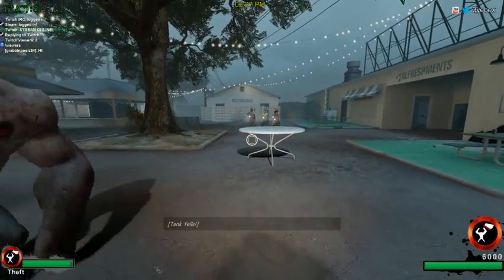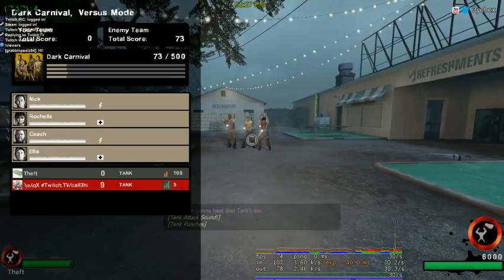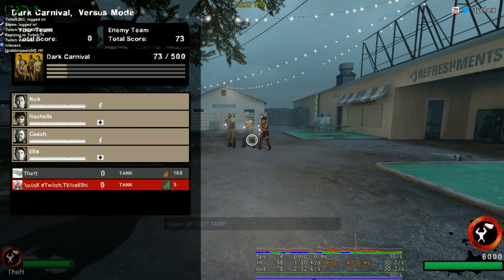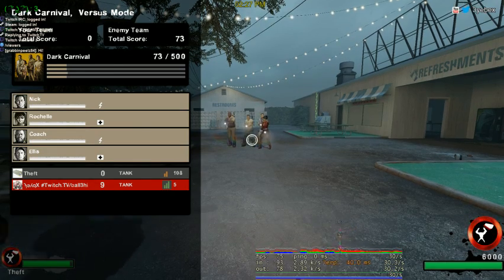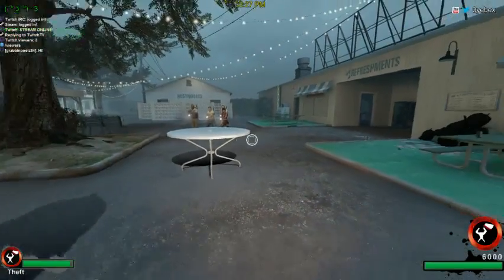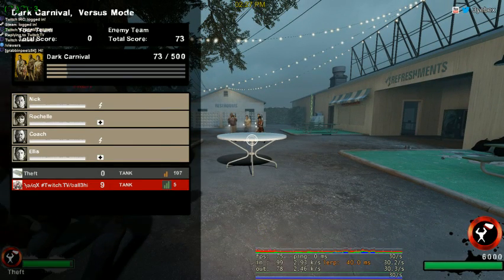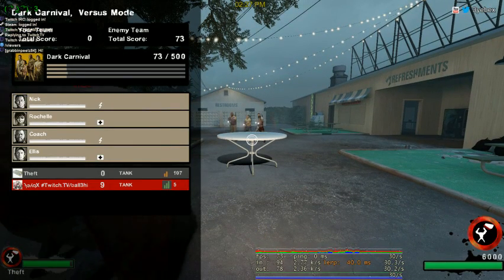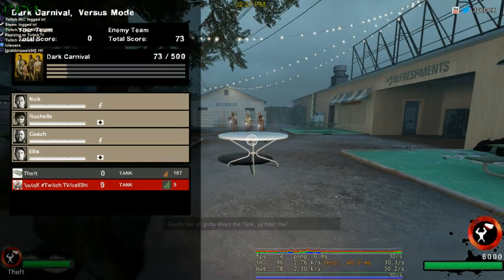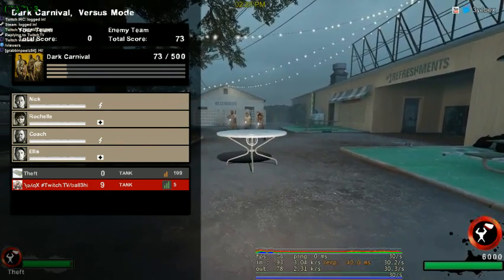I'm going to show you how to properly use smaller hittables. If you look at their health in the tab menu, you see they're barely missing any health. So round tables or small hittables are just usually not ideal for chipping survivors' health. What you want to do is use these to impede survivor movement. If a survivor is really close to a corner and you hit this into them, they might actually get stuck in the table. Or it might get in their path so they can no longer escape without jumping over it, which slows them down.